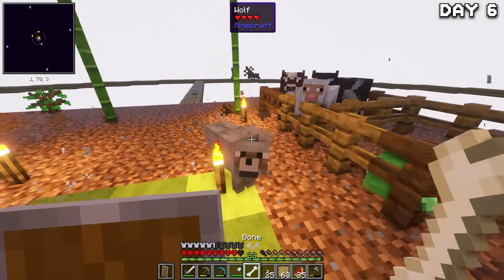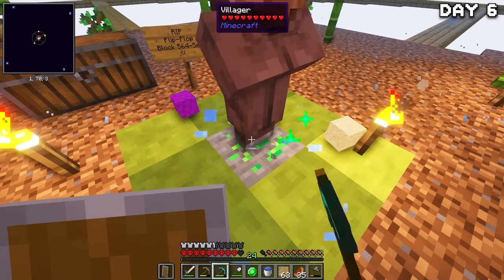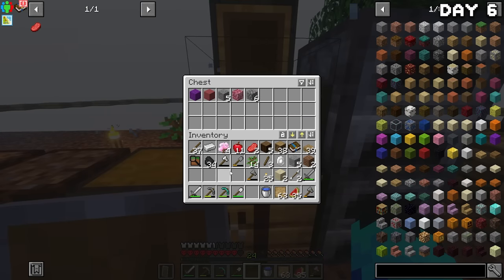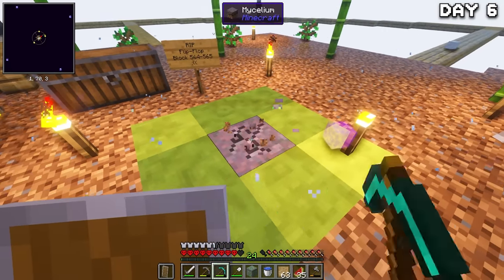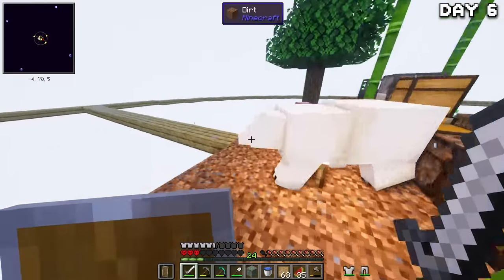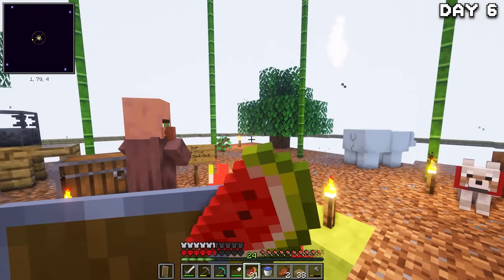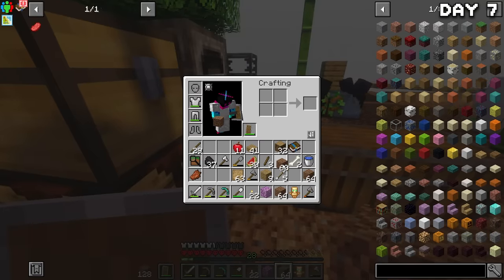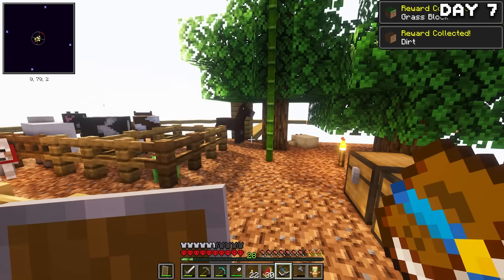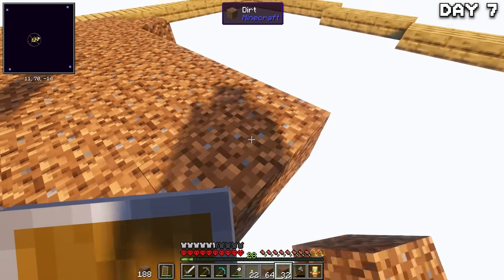Immediately I found a dog that I tamed with some bones from a skeleton earlier — now we have a fluffy friend. A villager then decided to exist, which I really wasn't expecting. I sorted some storage and got back to mining for dirt to finish the island expansion, finding a horse, polar bear, and then getting absolutely boofed by a baby zombie villager who I luckily dispatched. I spent the night mining for as much dirt as I could get, and by sunrise of day seven I had a decent amount of dirt as well as a totem of undying from a magic man in the night. I completed the dirt quest and now we finally have grass.